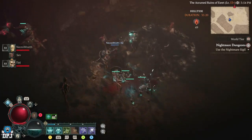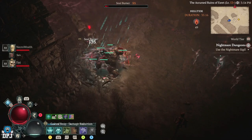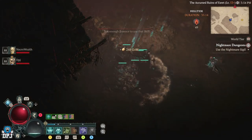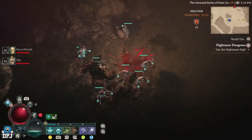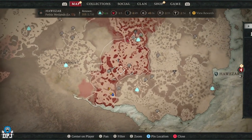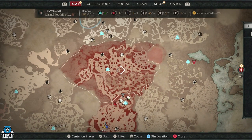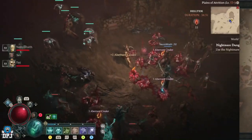The Helltide Rises event is a unique world event that lasts one hour, morphing a region of Sanctuary into a cloudy red, misty killfest. When the event is available, it's obvious via your map, as you will see a section of your map shadowed over in red.